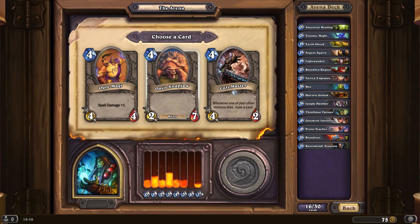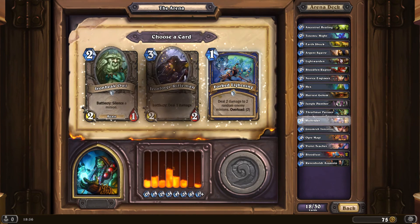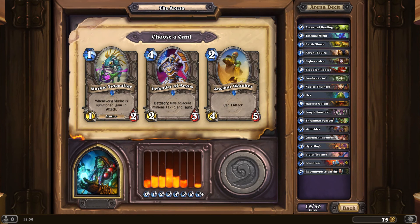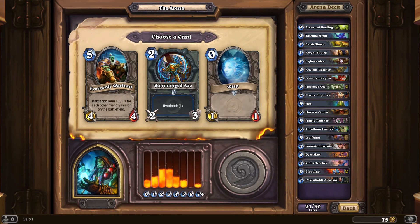And Bloodlust again. We're at 16 of 30 cards — I need to focus on creatures at this point. Whenever one of your other minions dies, draw a card — slightly suicidal, but we'll go for the Magi instead, a solid 4-4. Wolf Rider for the charge — not really using damaging spells at this point. Iron Beak Owl — that's another silence at my disposal. Ancient Watcher can't attack — 4-5 — however, if you then silence it, that gives you a very cheap 4-5. Speaking of silence, we'll have another Iron Beak Owl. A Frostwolf Warlord or a Stormforged Axe — we'll stick with the Warlord, just get a lot of creatures out and get going.